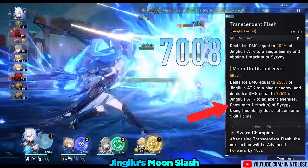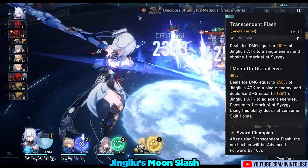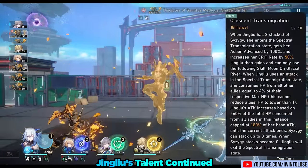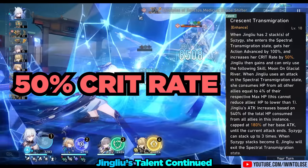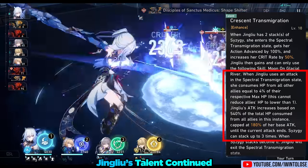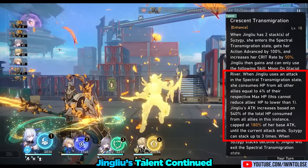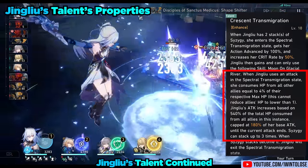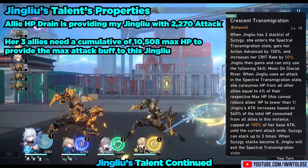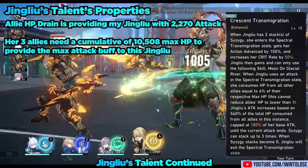Moon Slash doesn't cost any skill points, but it does drain 1 stack of Syzygy, and it is a much stronger blast attack than her unenhanced skill. Moon Slash is also considered skill damage and deals half the damage to adjacent targets compared to the primary target. While in this Spectral State, she gains a whopping 50% crit rate at talent level 10. Also, during this Spectral State, whenever she attacks, she will drain 4% of the respective max HP from her allies. And however much health she drained, she'll gain 540% of the amount of health drained as attack, capped at 180% of her base attack. In this example, Jingliu is gaining a massive 2270 attack on her Moon Slash. It's worth mentioning that her teammates need to have a total of 10,508 max HP for Jingliu to gain the maximum attack buff at talent level 10 with her signature light cone.